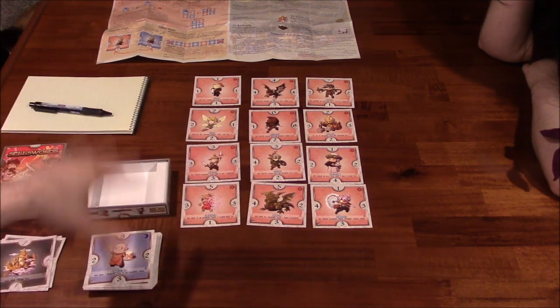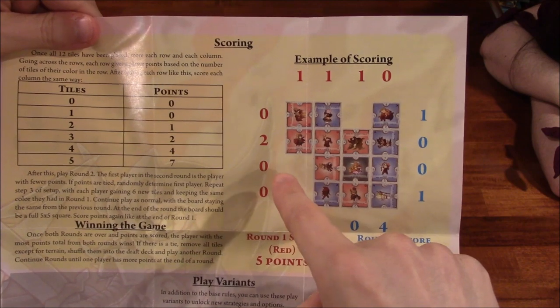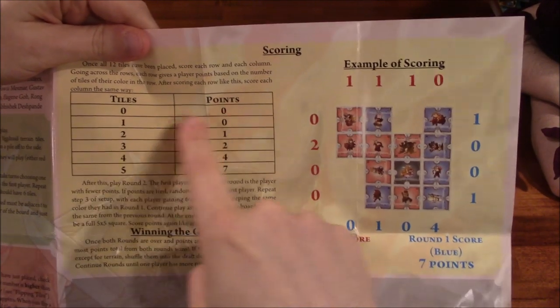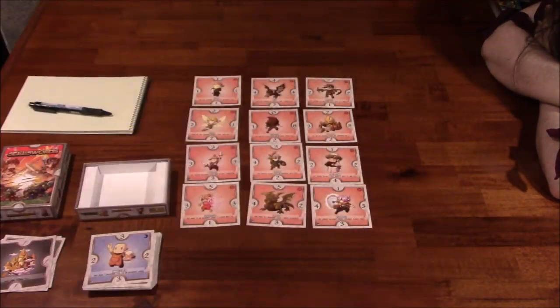We're going to keep laying cards down back and forth until we've gotten rid of all of our cards. At that point it won't be a 5x5 grid yet. You may have a situation where you end the round like this. You earn points based on the number of cards of your color in each row and each column. If you have zero, you get zero points. If you have one, you get zero points. If you have two or three, you get more points. As an example, three red in a row earns two points. You look at each row and each column to see how many points each player earns, then you start round two — draft 12 more cards, each player gets six, and continuously add to the existing grid until you have a 5x5. Score a second time, and then whoever has the most points wins.